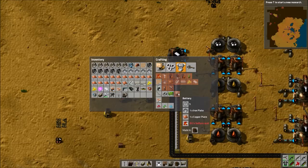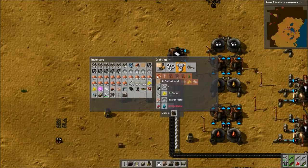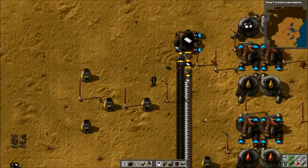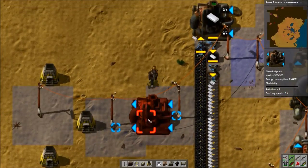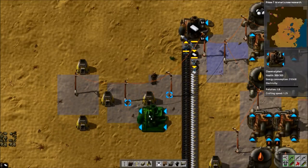The next thing we need is batteries, and these are a bit more complicated. You need iron, copper, and sulfuric acid. To make sulfuric acid you need iron, water, and sulfur. And to make sulfur you need water and petroleum gas. This is the part that really made my brain hurt when I first started the game — trying to get this set up. But once you get the hang of it, it's actually not very complicated.